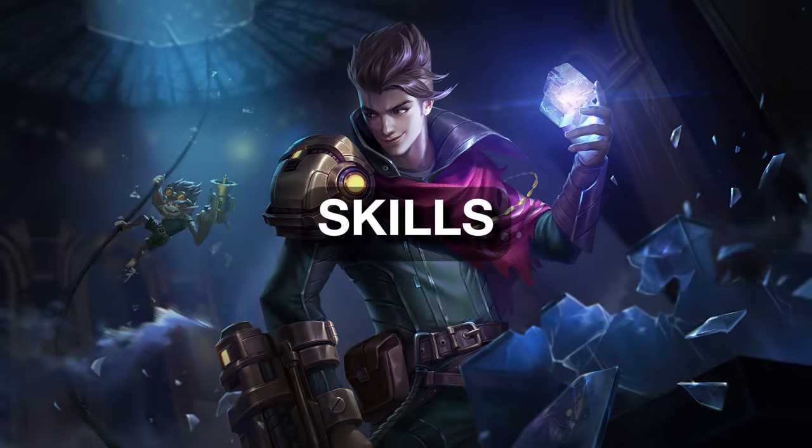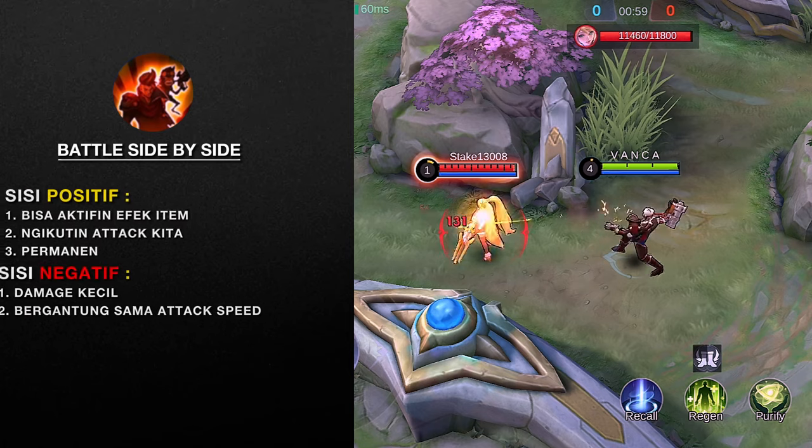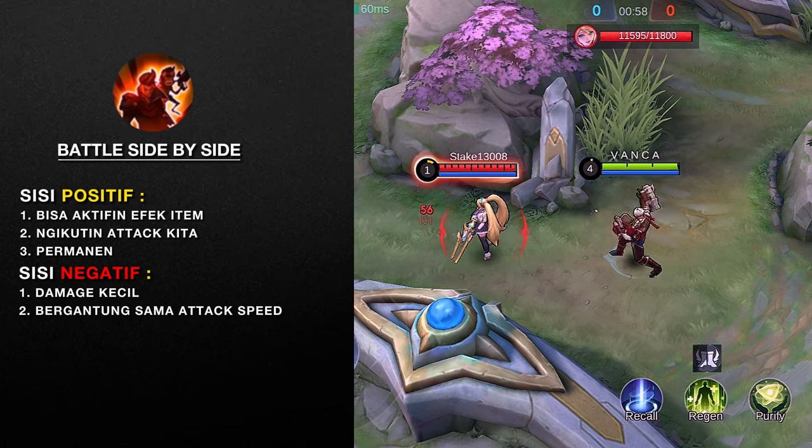Kita mulai dulu dari penjelasan skillnya. Pertama, pasifnya: Battle Side by Side. Pasif ini cuma bikin Cloud nyerang bareng sama si monyetnya yang ada di pundaknya. Si monyet ini dipengaruhin sama item yang kita beli, kayak DHS, corrosion, windtalker, dan lain-lain. Kita nyerang, dia nyerang. Kalau attack speed kita naik, attack speed dia juga naik. Simple banget kan pasifnya?